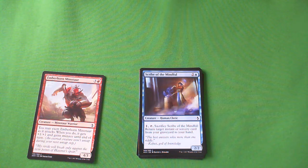Scribe of the Mindful — it's a 2-2 for 3, which is pretty lame. For a mana and tap, you sacrifice it and return target instant or sorcery card from your graveyard to your hand. The stats are really underwhelming, and you have to wait a turn to get it back. It is common, that's why. I think it's like a D — you don't want to play this, even if you have great instants or sorceries to get back. This is an extremely slow and mana-inefficient way to get it back, and even if you play it on turn 3 you're not even happy with the body.